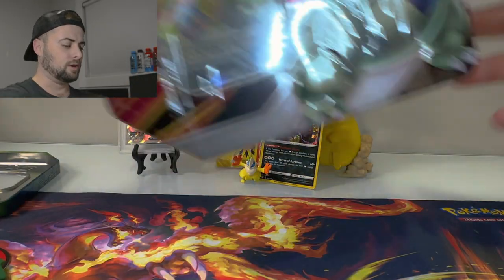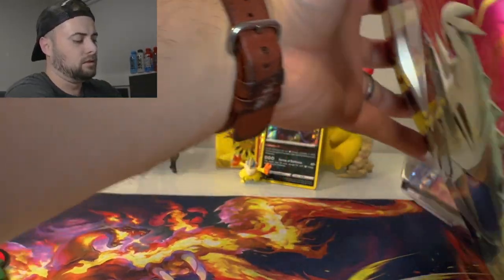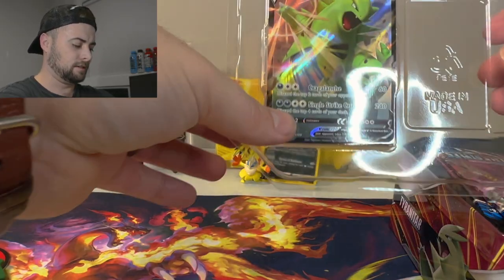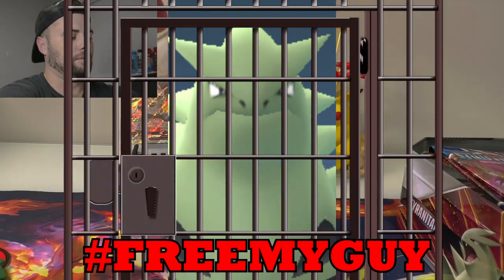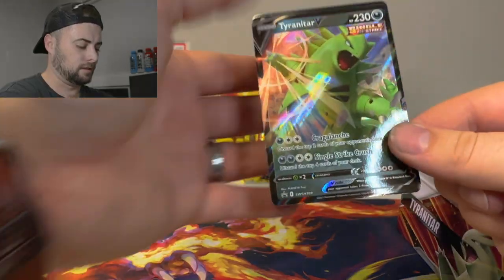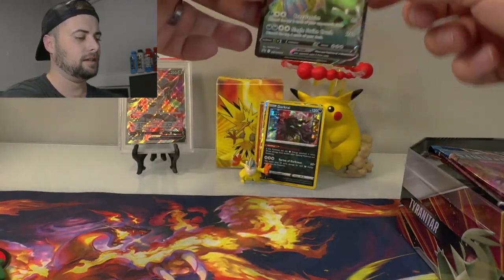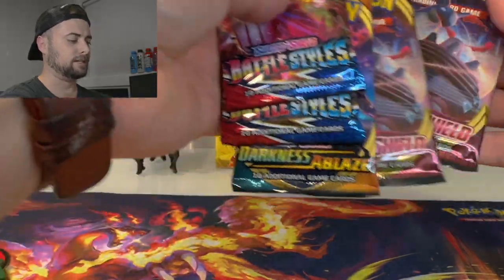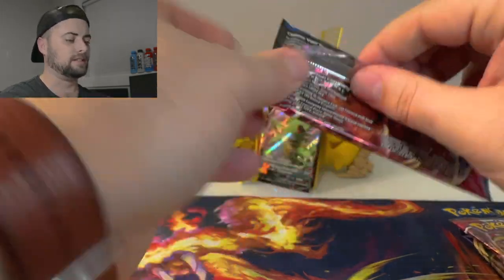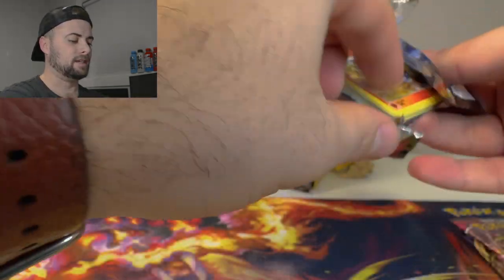Moving along to the Tyranitar tin. We'll pop this open — there's the Tyranitar promo, let's free my guy. There's a code here as well for the Tyranitar V. We got two Battle Styles, a Darkness Ablaze, and two base Sword and Shield packs.